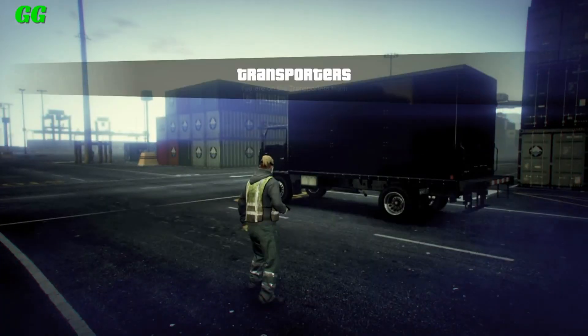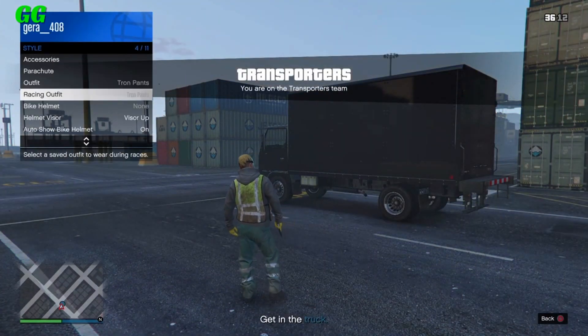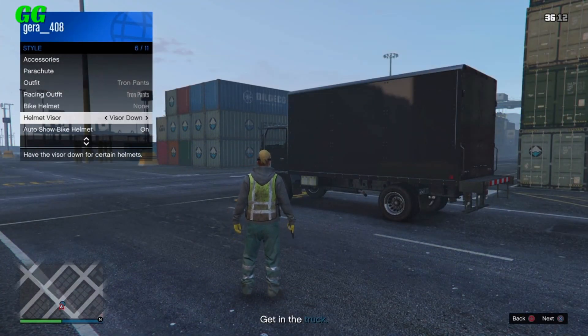Once the job has started, all you have to do is open your interaction menu, go to the Home Advisor, and simply spam right on the D-pad for around 20 seconds. After you have done that, put your controller down and simply wait until it kicks you out of the job for being idle.